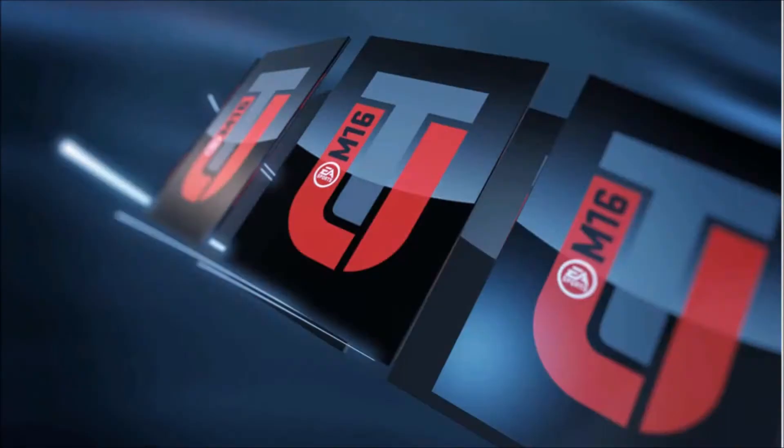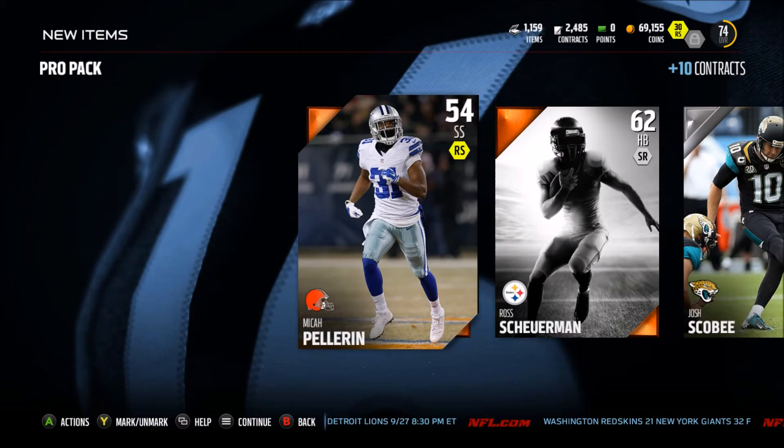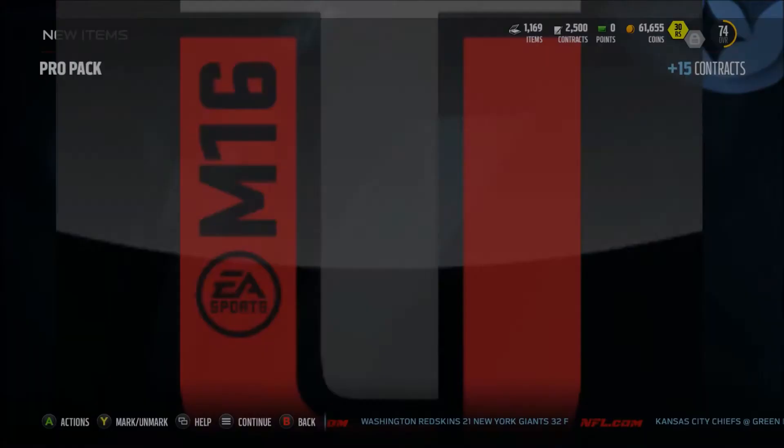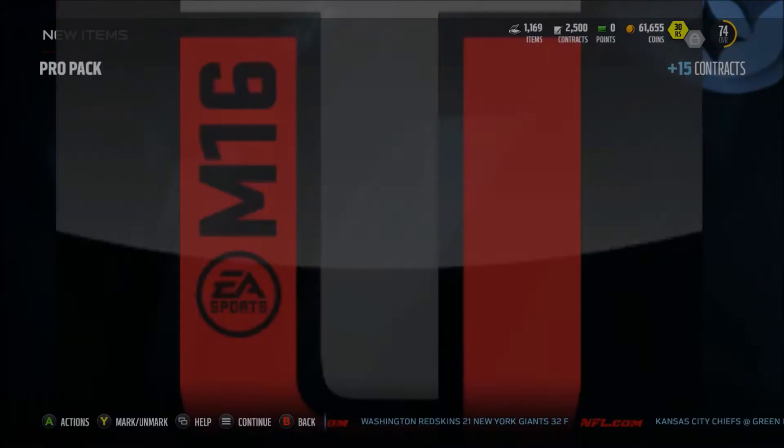I don't know, we'll just have to see. Here we go, Pro Pack. Can we clutch out a Geno Atkins, baby? No, we get a Luke Joe. You know what, how about just one more? I'll buy one with coins, even though I don't want to. Just one with coins. Come on, Pro Pack. Man, if I get that Geno Atkins, that'll be awesome, even though I know that I won't. No, we get a Jerry Hughes. Anyways guys, I didn't pull him, sorry. I tried at least.